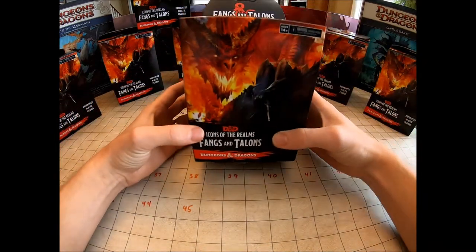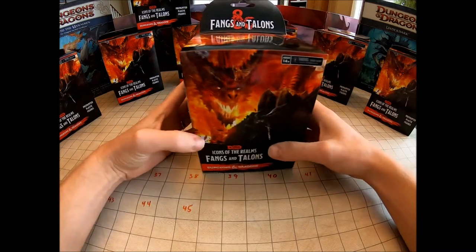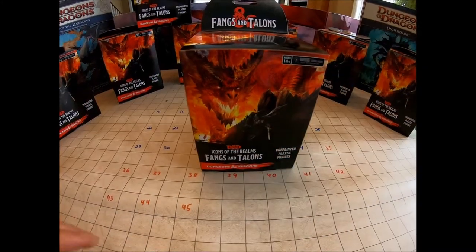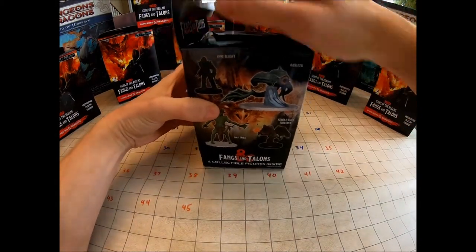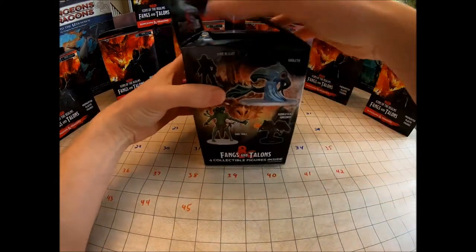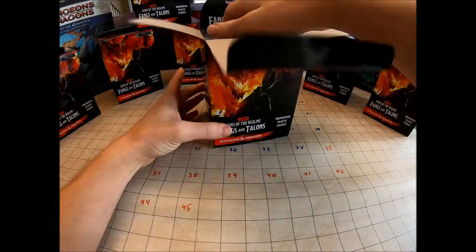I think this is the lightest box, and then this guy right here is the heaviest. So we'll start with the lightest one and then do the heaviest one and just kind of go from there. Let's go ahead and open this guy up. I already slipped the tape just to make this go a little bit smoother, so you don't have to watch me fight with trying to get these boxes open.